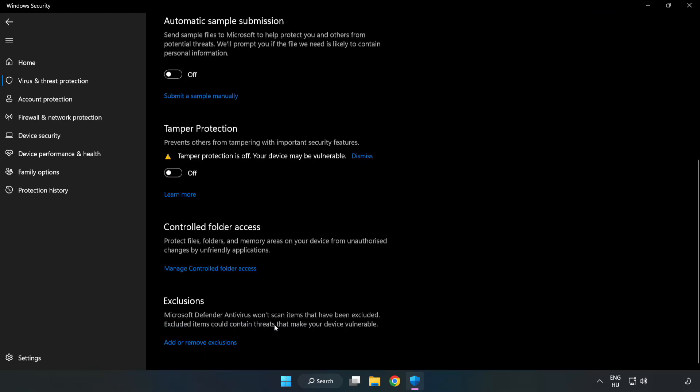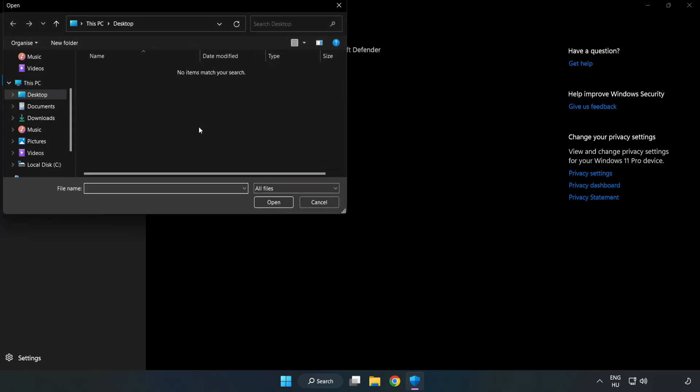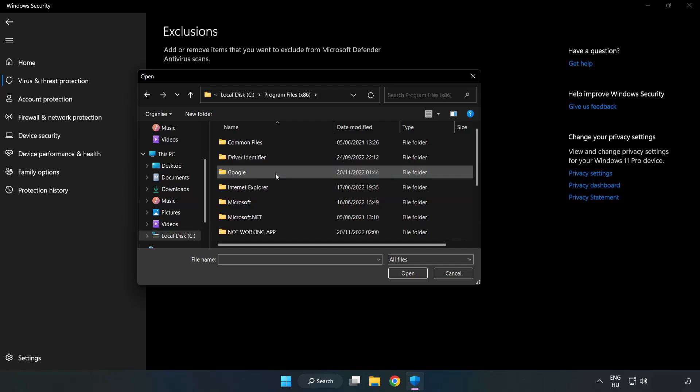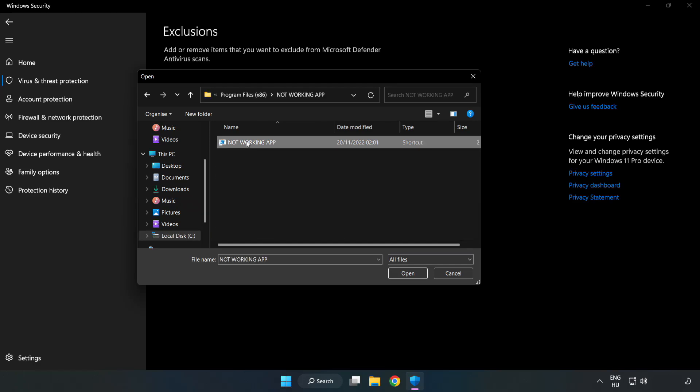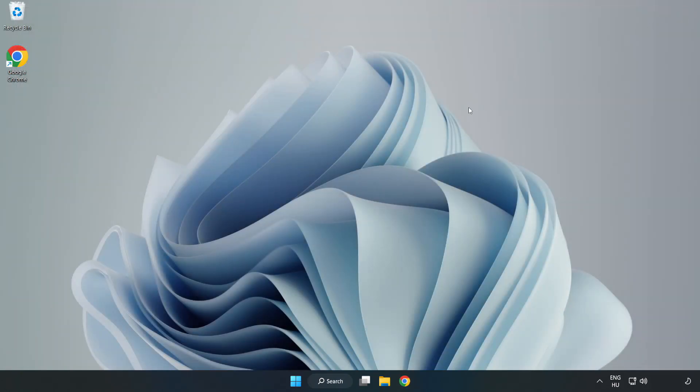Scroll down and click Add or Remove Exclusions. Add an exclusion, try File and Folder, find your not-working application, select it and click Open. Close the window and restart your PC.